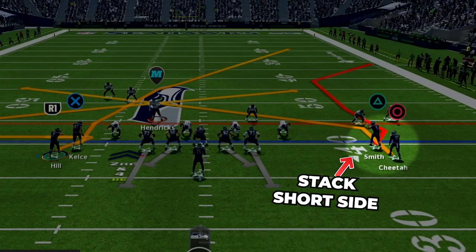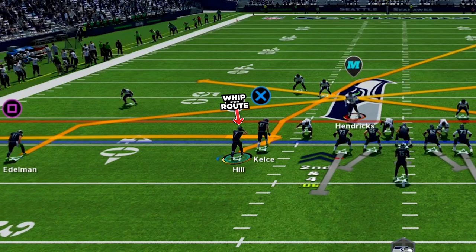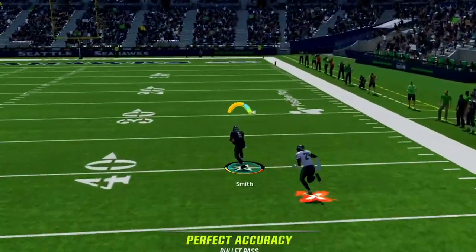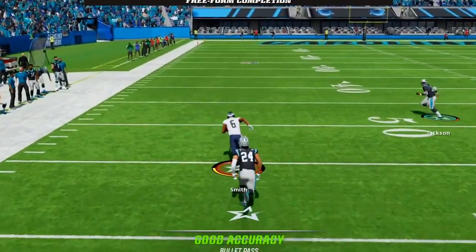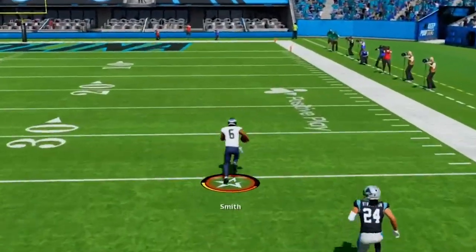For setup have the stack to the short side, put the back of stack receiver on a slant, and put the middle receiver on the wide side on a whip. The key route is the deep corner, which has a forced outside release — a one-play touchdown against off-man coverage. After the snap your player gets a speed boost out of his cut and totally leaves the DB in the dust for huge deep touchdowns. As soon as the receiver gets out of his cut, bullet pass it in. This works best against zero blitzes or single-high defenses with no deep safety over the top.